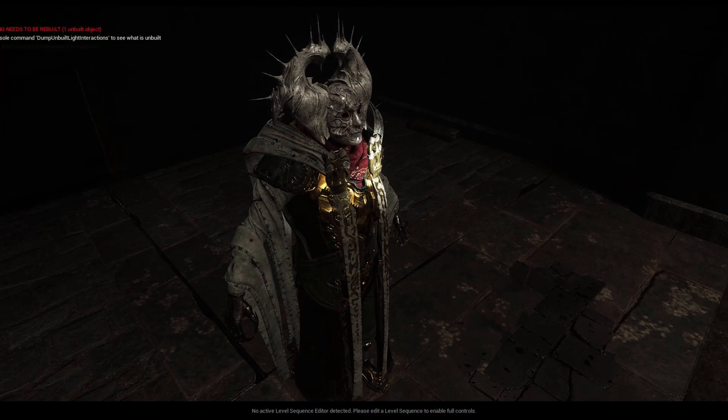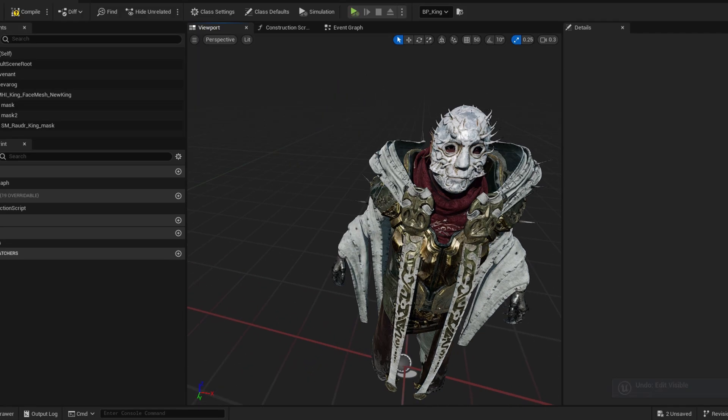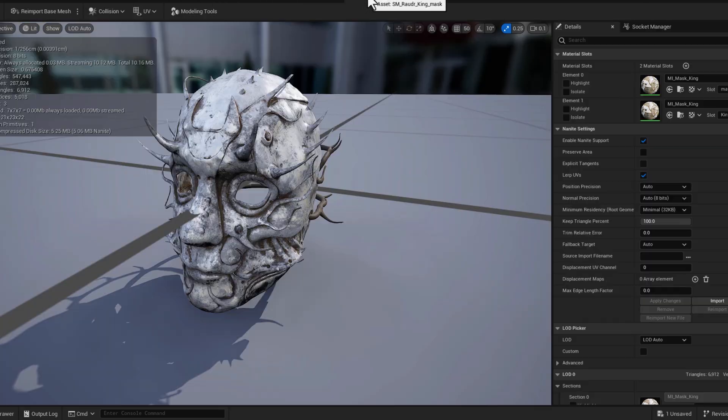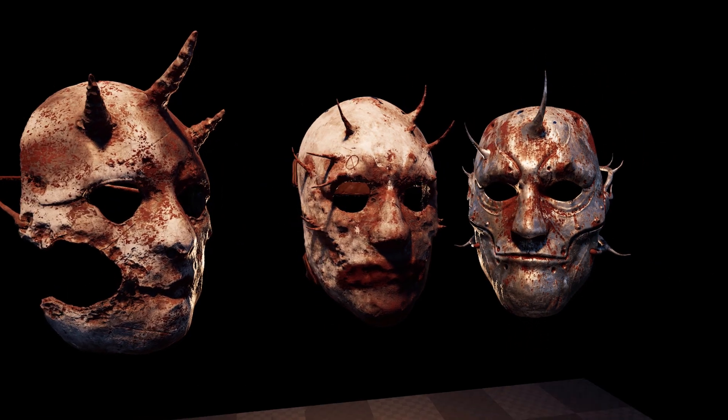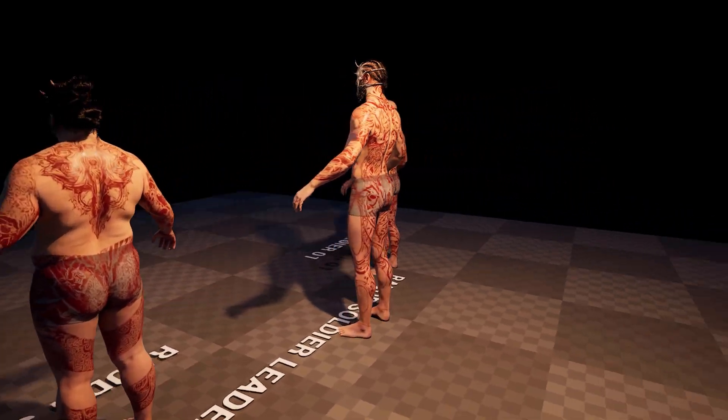However, he is especially genius for rigging the Router King, as his face was a sculpted mask from Simon, but the rest of him was Frankenstein'd together from different Paragon rigs and one MetaHuman rig. For the lead Router soldiers, Simon created three beautiful masks that I parented onto the default MetaHuman bodies and tatted them up.